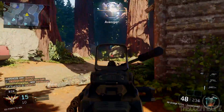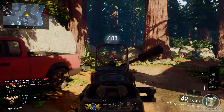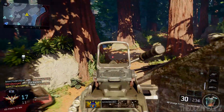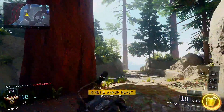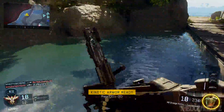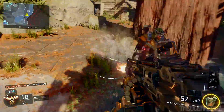Today I'm using a 48 Dread with reflex, quick draw, grip, and stock. And I think I'm using fast mag too. For perks, I'm using afterburner, scavenger, and attack mask. Those are the three perks I stay using, especially in TDM. I want to move fast, jump fast, so people can't really kill me.